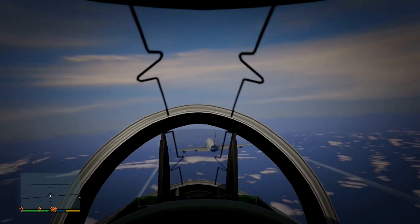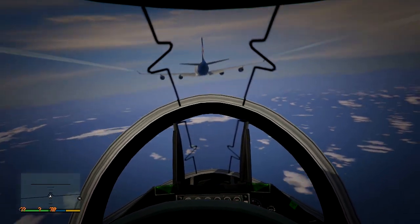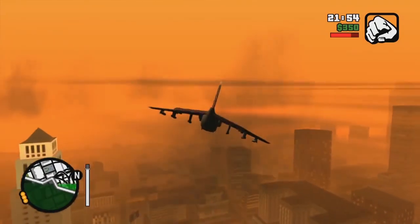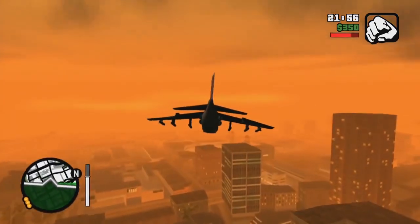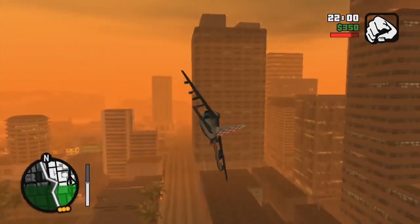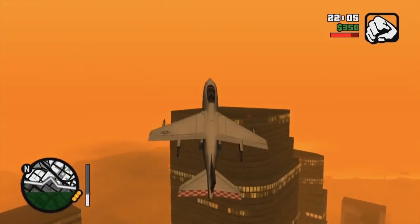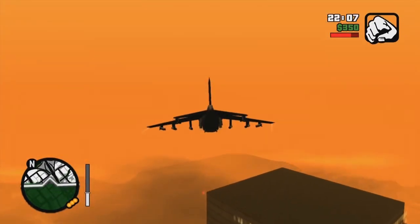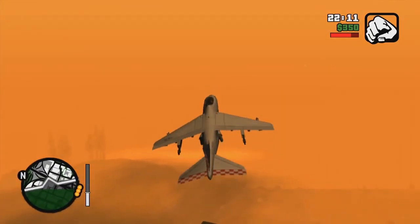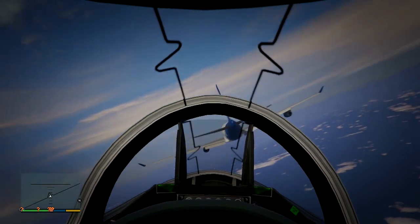The Hydra actually first appeared in Grand Theft Auto: San Andreas, and I've got some gameplay of that in the background for you guys to check out, just to give you an idea of what it's going to be like if you never got to fly it in San Andreas. Overall it's a really cool air vehicle — it's equipped with two missiles on each side, you can fire them back and forth, it's really easy to fly, very lightweight and very fast.